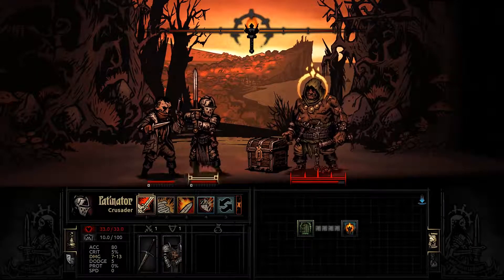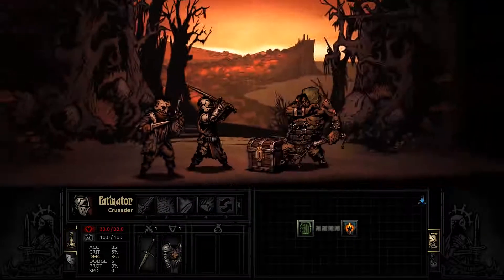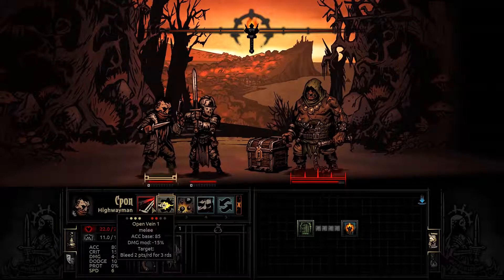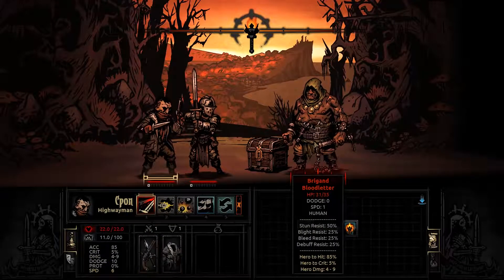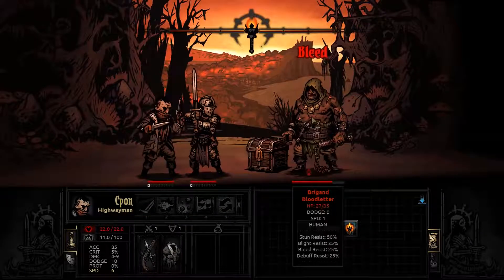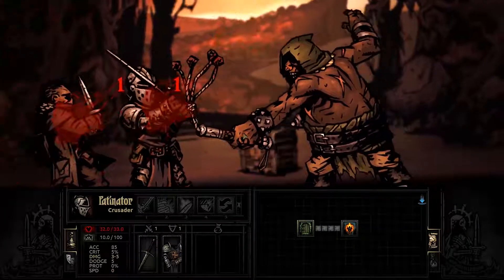It also has a stress meter. Let's keep him locked down with a stunning blow — make sure he doesn't get to touch us. He was already stunned — that's totally on me. Let's bleed him because he has a lot of HP. If you hover over your enemies, you will see their stats below: stun resist, blight resist, bleed — and debuff for everything else. We're going to try to bleed him out because he's got a lot of HP and we can keep him stunned. It's kind of the boring way to play, but it's also safe.